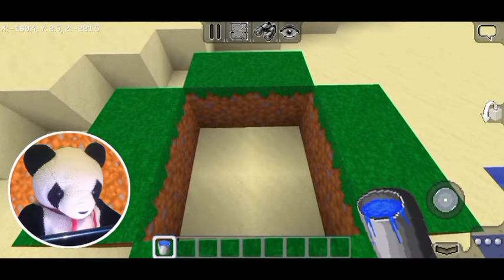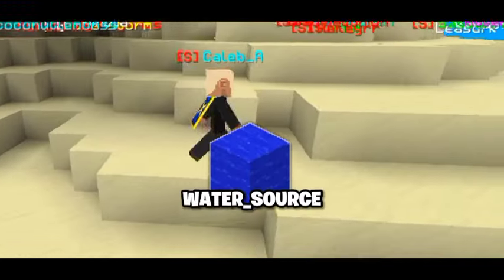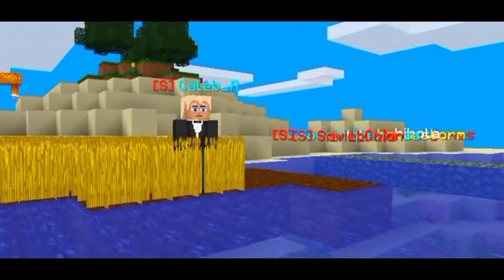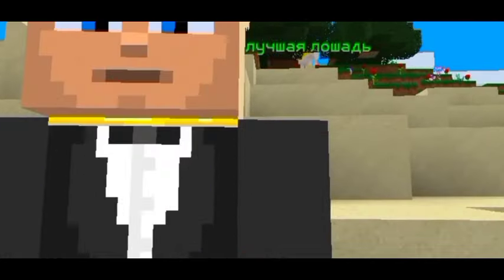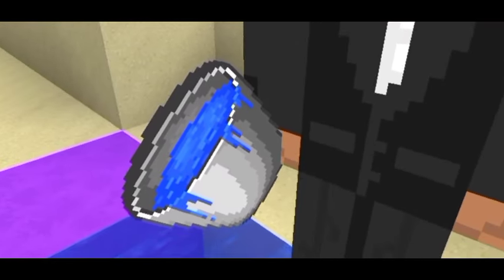To make an infinite water source in single player, you only have to add two waters like that. But in multiplayer you have to find a water source generated by the world or placed down by a player. Buckets in single player place down water sources, but in multiplayer they place down water sources poured. That's why buckets in multiplayer do not give infinite water sources.